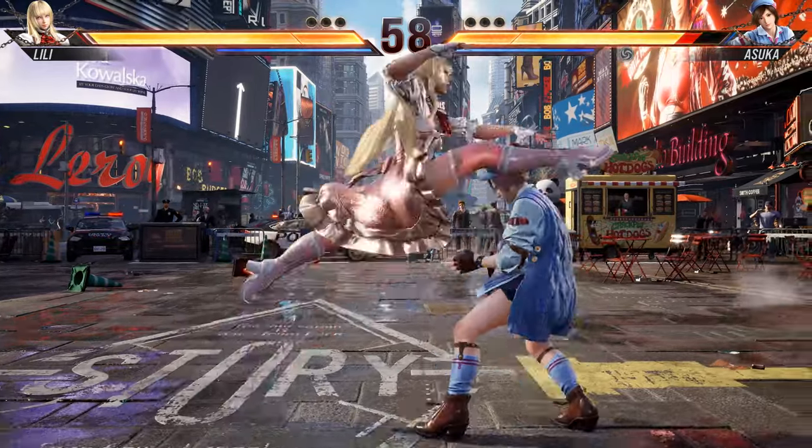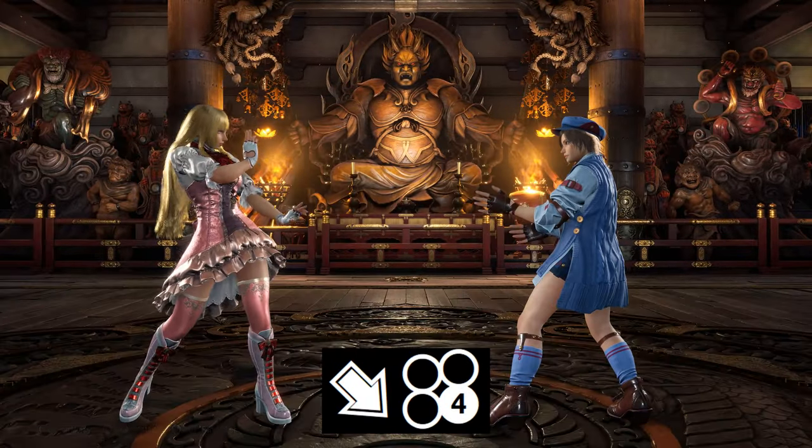When up-close, use fast pokes like 1-1, down-forward 1, and down-forward 4 to check opponents.